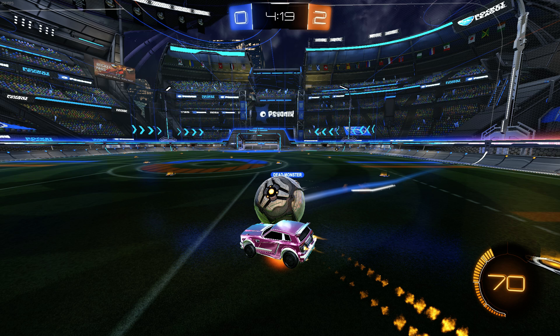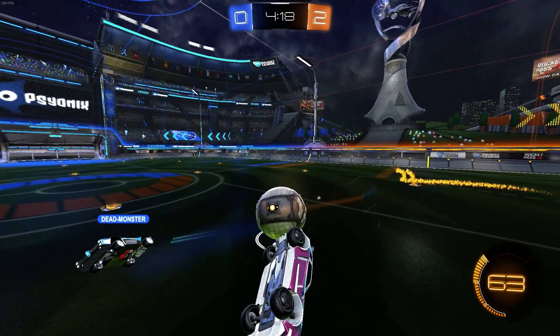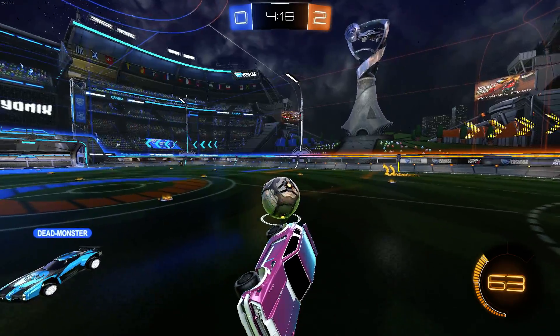The only difference between a 50/50 and a kickoff is that in a kickoff you're both at exactly the same distance. In a 50/50 you're not at equal distance - so sometimes someone will have a bit more speed, someone will have the better position, or will have the edge because they can decide which side to put it on. Here the ball is stuck to him so I know he can't really do anything, and I want to play safe so I just side flip. As you can see the ball is just rolling between us and nobody can really do anything from that.